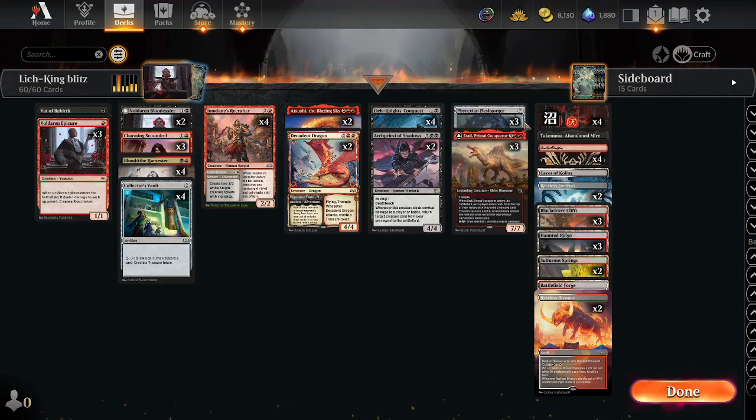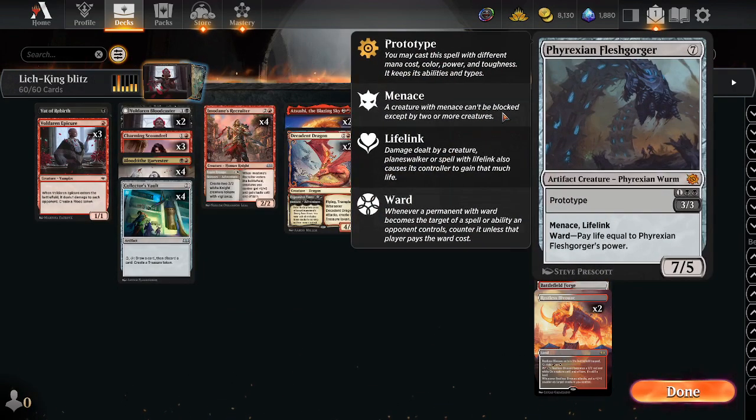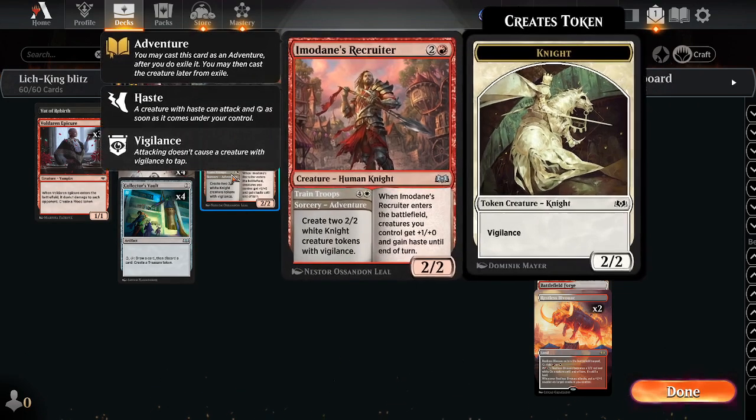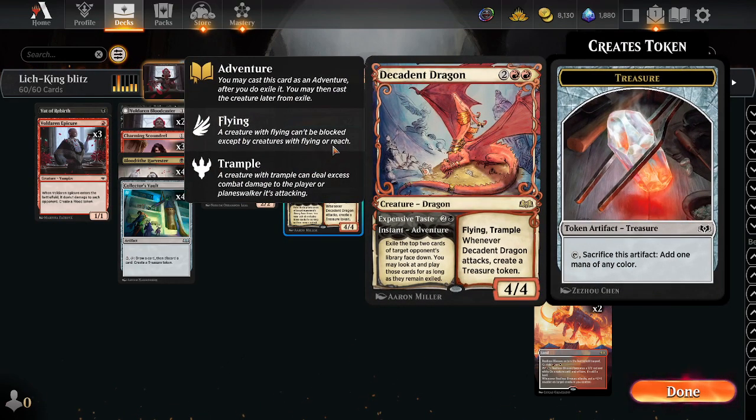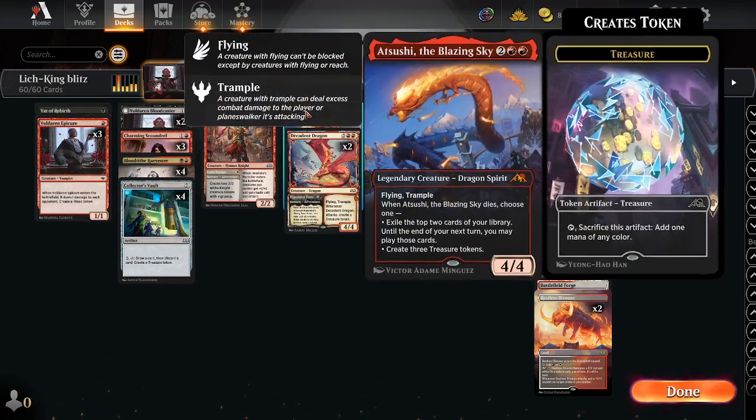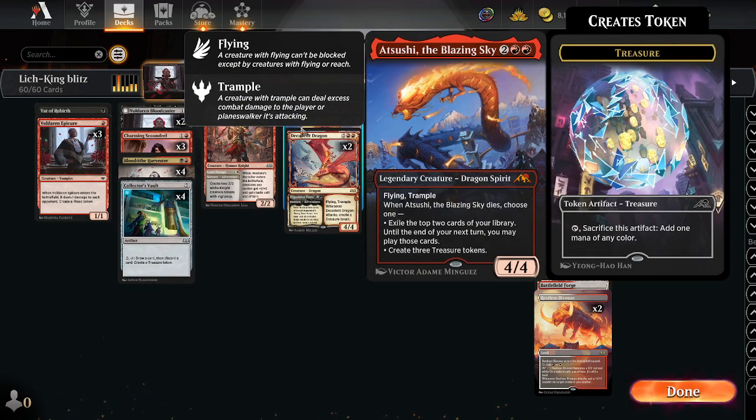What are we reanimating? Atalis, Phyrexian Fleshgorgers, but really it's Imodane's Recruiter giving all our creatures haste, killing our opponent on the spot. Kind of like a combo deck, kind of mid-rangey, good stuff. We got some decent dragons, we got Atsuchi - good stuff.